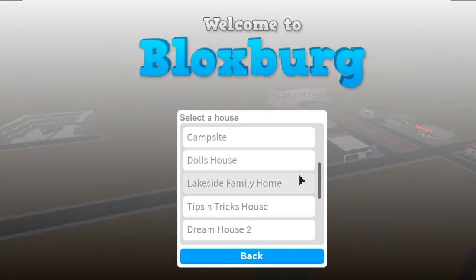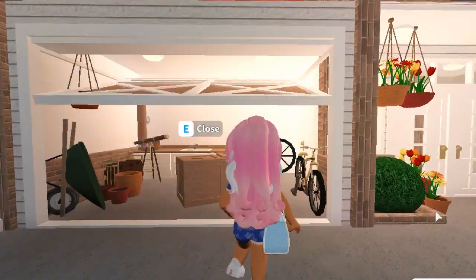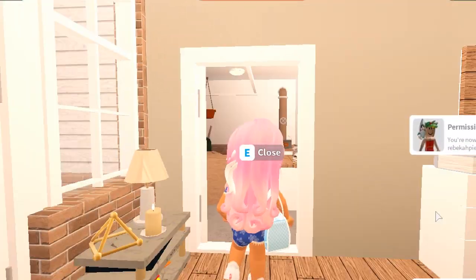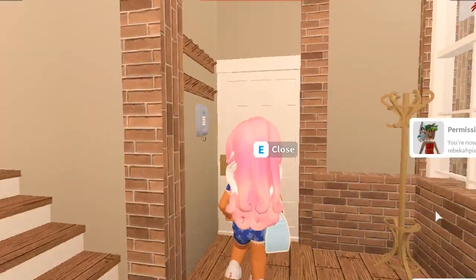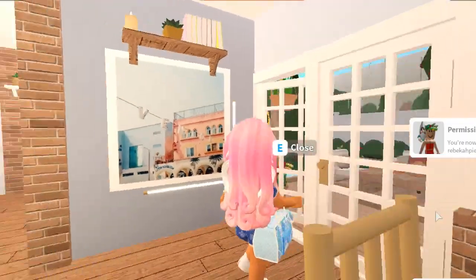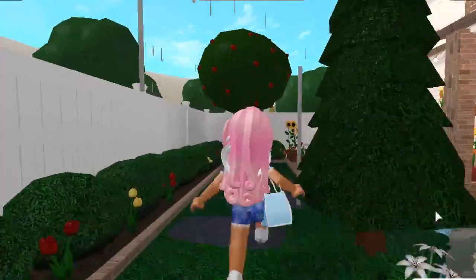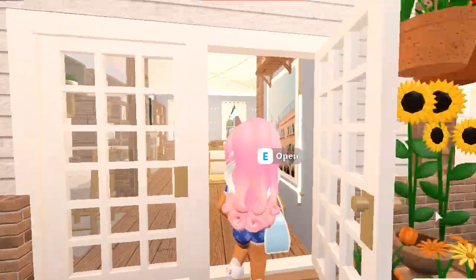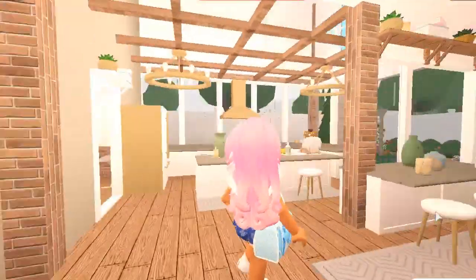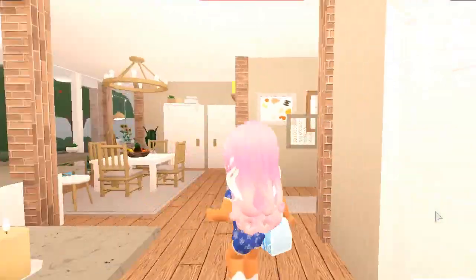Plot number eight is my lakeside family home. I don't use it for anything specific — it's not like our family home — but it was one of those builds where I thought the house was so nice I wasn't ready to delete it. It's one of those plots I will eventually delete to build something more interesting, like the campsite or doll's house. I really love the colour scheme. It was like the first house I built in a newer style for me, and I just love how it looks — it's super realistic and very cute.